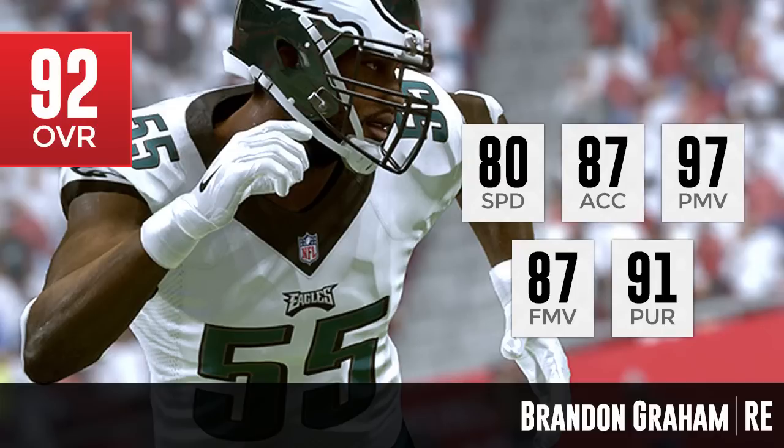He also has an 87 for acceleration and an 80 for speed, so pretty good on both of those attributes, along with 91 pursuit. The one thing we don't see here is his actual block shed, so in running downs he might be somewhat of a detriment. Let me know in the comments section what you think about Brandon Graham — give me a rough estimate on what you think his block shedding should be to start the year.